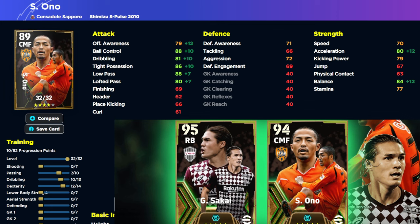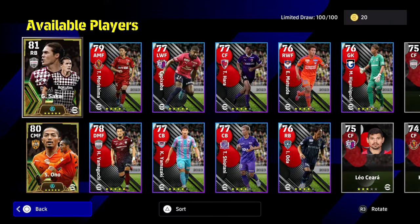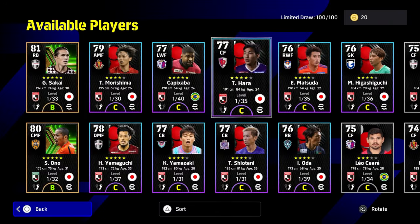Speed is only important for positions where you're running different areas of the pitch. Stop-start acceleration is what controls things when you have the ball at your feet. With Ono, I'm making him an all-rounder — I don't need high speed and stamina because he's just picking up little pockets of space. Overall, it's a disappointing card. I don't think he's worth spinning for — he doesn't serve any purpose in my squad and is not for me at all.